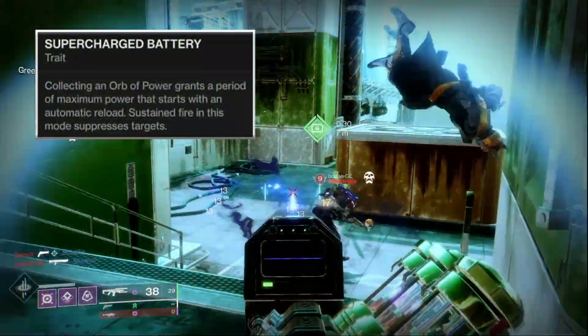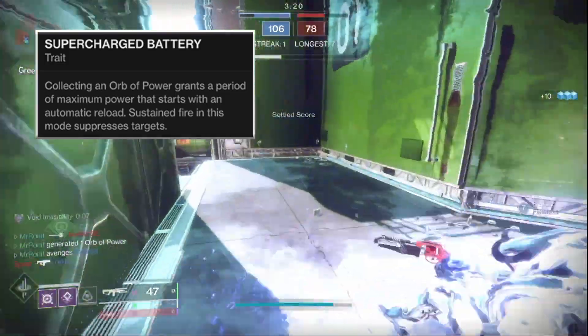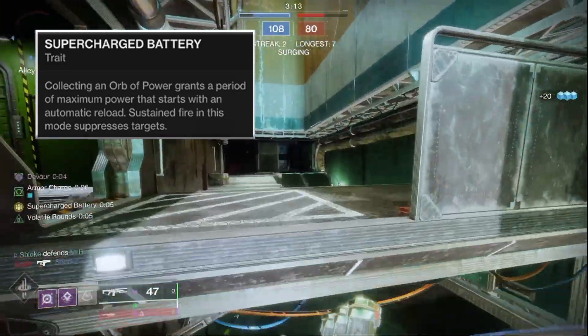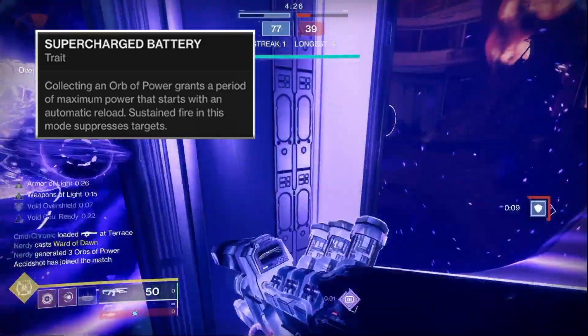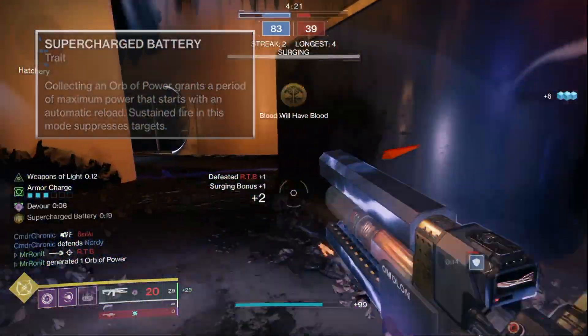Its perk, Supercharged Battery, gives it maximum power when you pick up an Orb of Light. This bumps up the damage to 20 on a headshot, meaning as it's a 1000 RPM weapon, it now has an optimal TTK of just 0.54 seconds, which is absolutely bonkers. Not only that, but the gun can now also suppress enemies in this mode, and it melts supers in that tiny time frame.